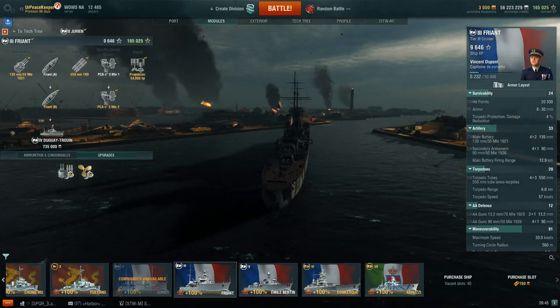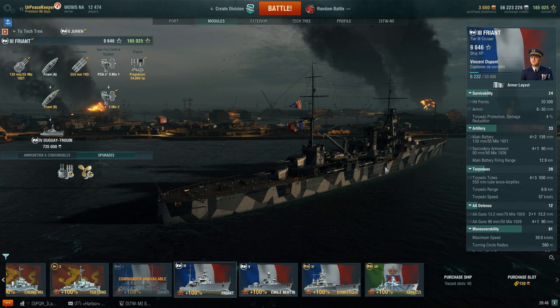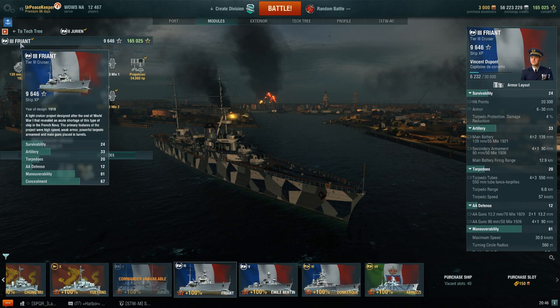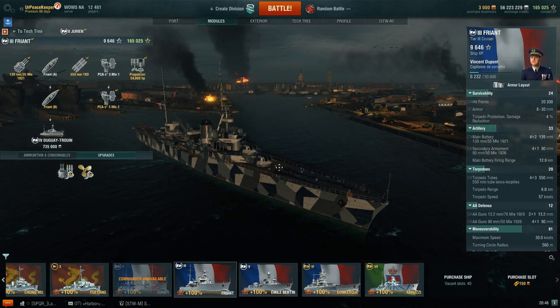This is the Tier 3 Friant class of cruisers. They're paper ships, and there's no information available on any English sources, so really all we have to go on is Wargaming's word, which basically says it was a light cruiser project designed after the end of World War I, and apparently revealed the acute shortage of this type of ship in the French Navy. The primary features were high speed, weak armor, powerful torpedo armament, and main guns placed in turrets.